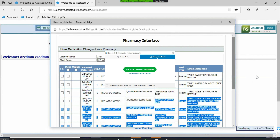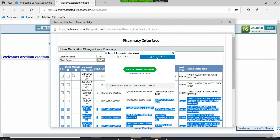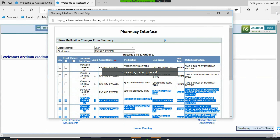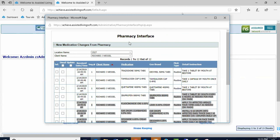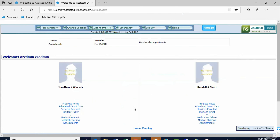When you log in, if you don't have this pop-up, call me. The first thing you do is enable pop-ups — allow pop-ups — we use lots of them. Do you see this pop-up here that says pharmacy interface?